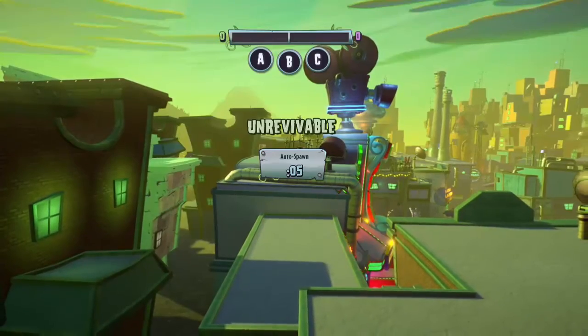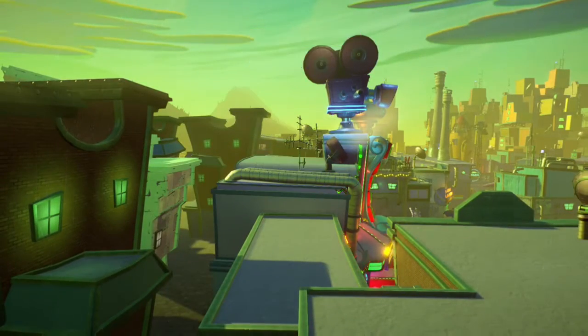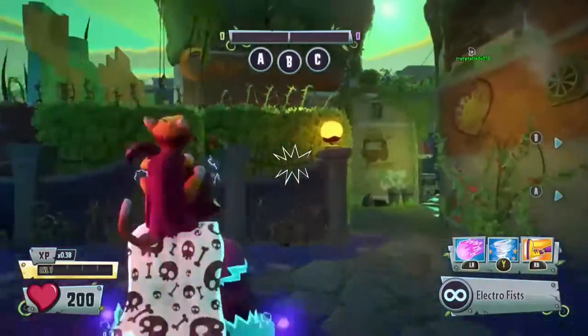What you need to do is go on Private Play Aquacenter, increase your settings, turn on Low Gravity and Speed Boost.